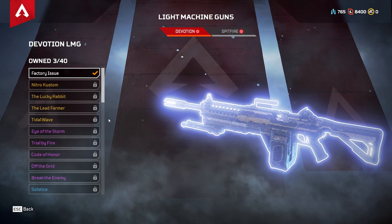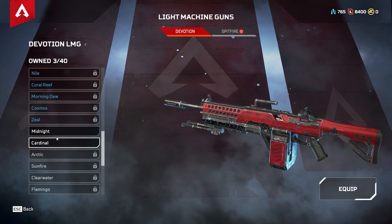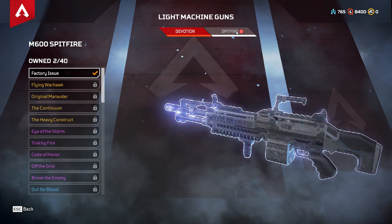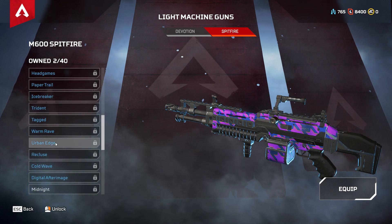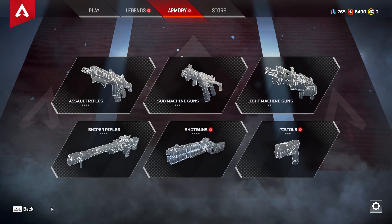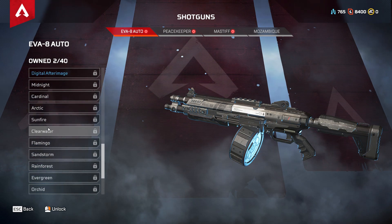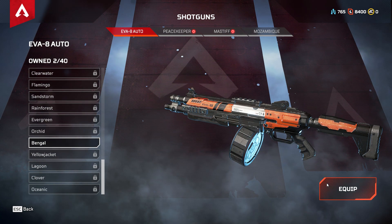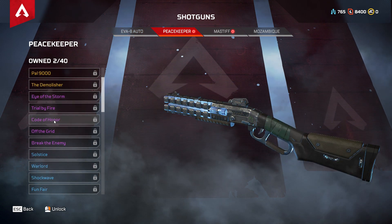Now the LMGs. Devotion — not my favorite gun. Midnight and Cardinal; I'll go for the red, it pops out a little more. Surprise Party — better than the basic one, so I'll chuck that on. Shotguns now. The Eva — not a fan of it, but at least I'll have a cool skin for it if I use it.